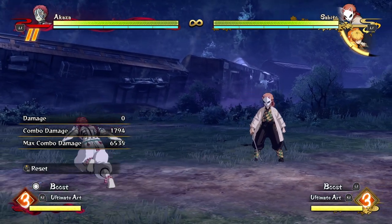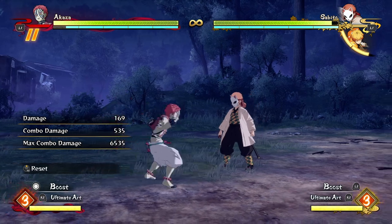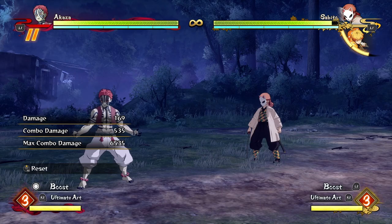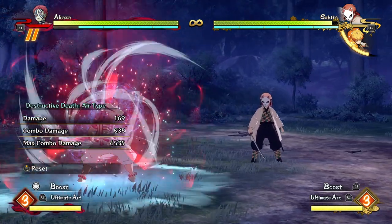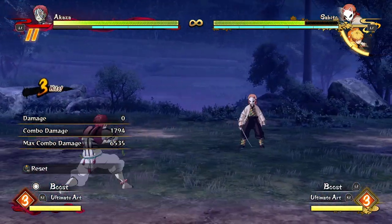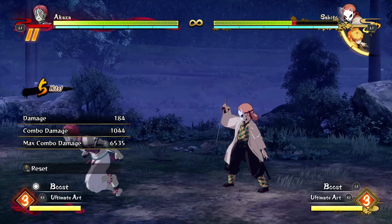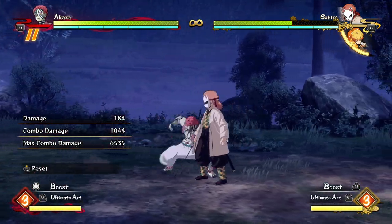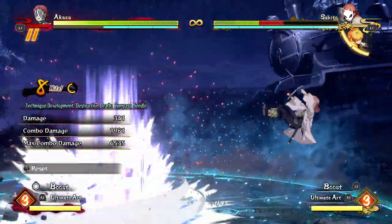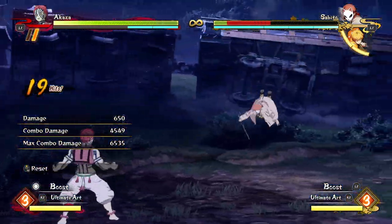His projectiles are all frame traps, so if the opponent is not holding guard consistently, or if they're trying to press buttons or jump away, they're going to get hit — because all the projectiles have a small gap in between them, which is really powerful. You can also cancel any of them into a dash-in into a grab, so the opponent has to be standing there blocking and reacting. He's got awesome pressure, awesome mix-ups with his grab, awesome frame traps with his projectiles, and flexible combos — almost anywhere you start a combo, you can get a big chunk of damage. You just have to pay attention to how much time you have left in your combo and you can always cash out for big damage.